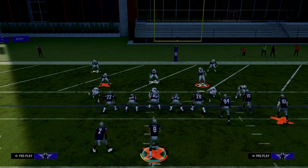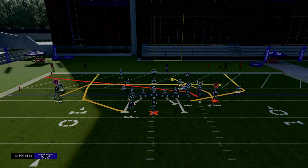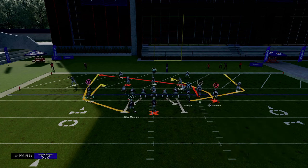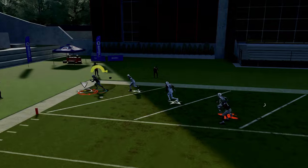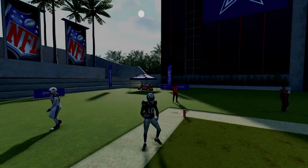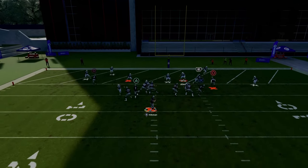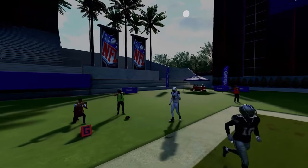You might be asking, how do I do this if I don't have Mesh Spot in my playbook? It doesn't have to be Gun Bunch. The concept is: when you put a hitch route on the numbers, it's going to pull or hold the cloud flat defender so you can throw a post or slant over the top. Motion this guy in, put him on a hitch, then slant the slot receiver — though slants can stop randomly when bumped this year. The best version is a slot apprentice post that you smart-route, which gives you the same behavior.